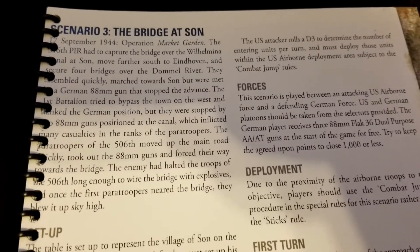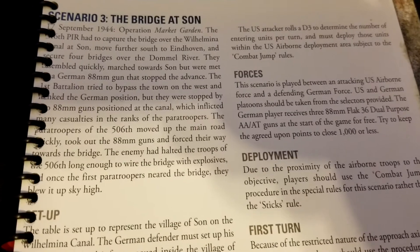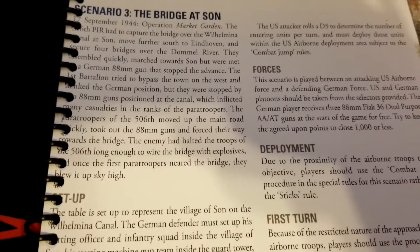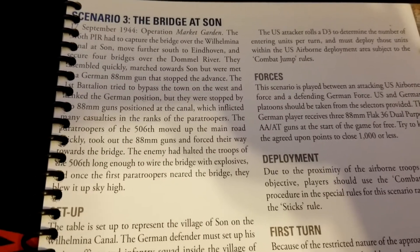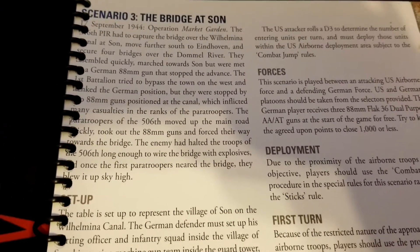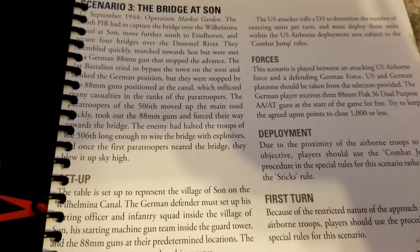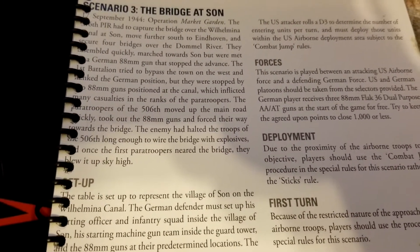This one — the Bridge at Son — is more involved because there are some predetermined units, and the terrain will be very specific given the nature of the mission. Obviously if there's a bridge, there's probably going to be water. Very specific lists are provided in the scenario description. Basically the Allies are trying to move up and secure a bridge.